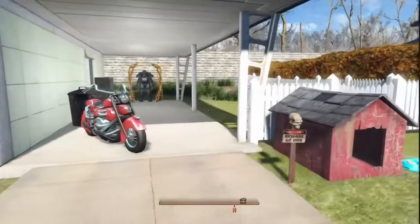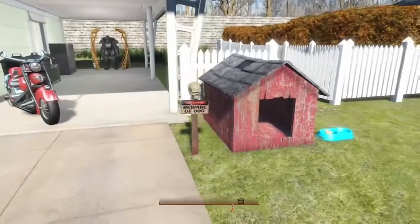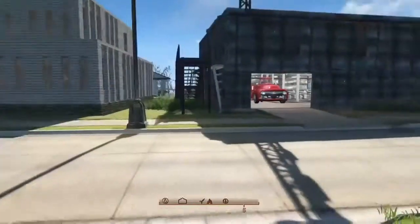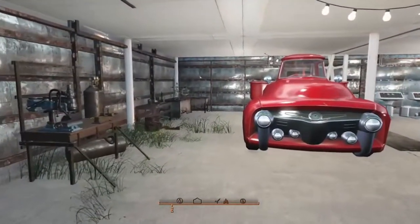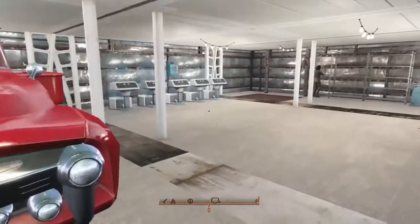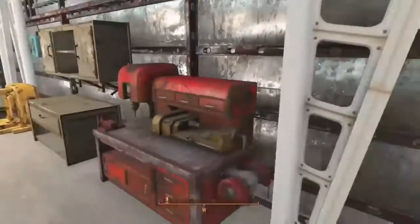I keep my power armor out here in the carport. I really like that 'Beware of Dogs' sign — I thought it looked pretty neat so I stuck that out here. This garage I don't really use for much. I put some work benches out here and I also keep my water purification units in here, but other than that I don't really use it for much.